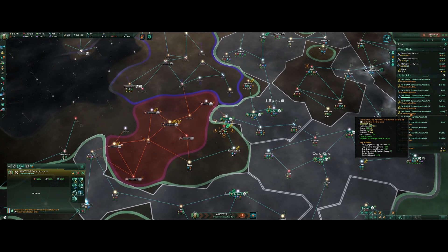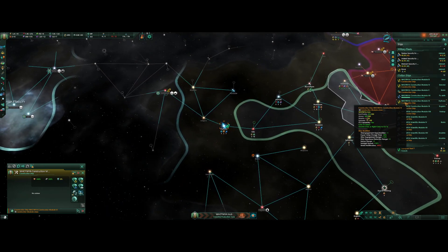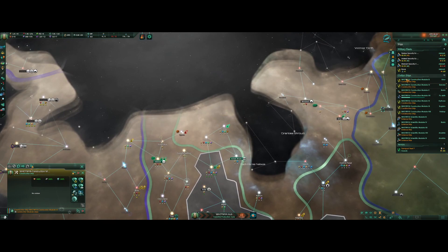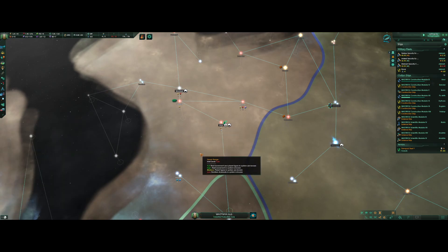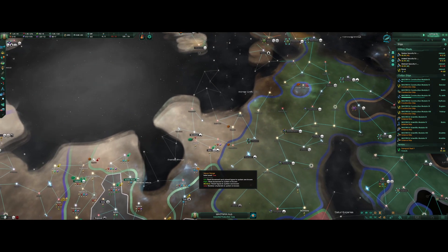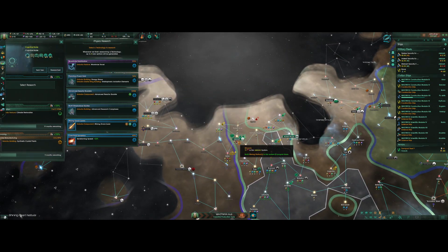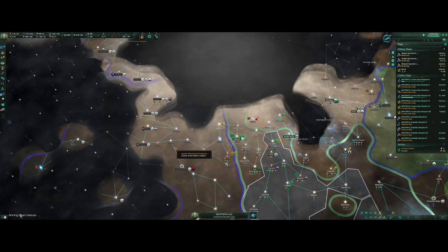After we fight the Angarans, we have to focus a lot harder on economic development. Let's grab the Unar system next — it's got a broken asteroid base. Technological acquisition successful. Let's grab more terraforming speed; we're about to have climate restoration, so that'll be very useful.